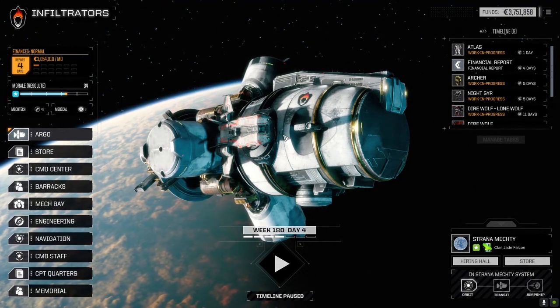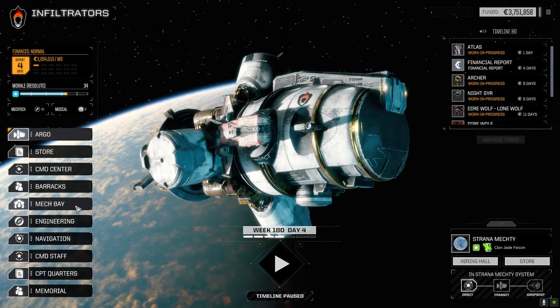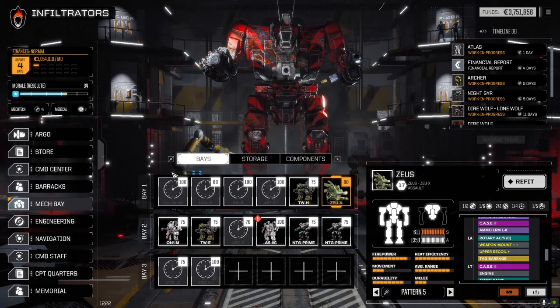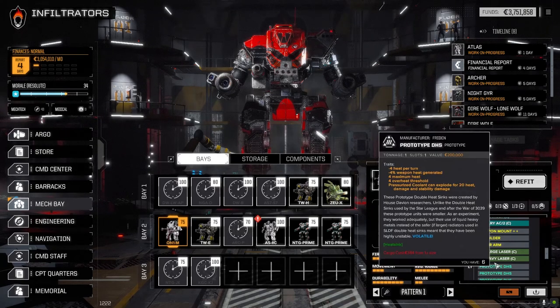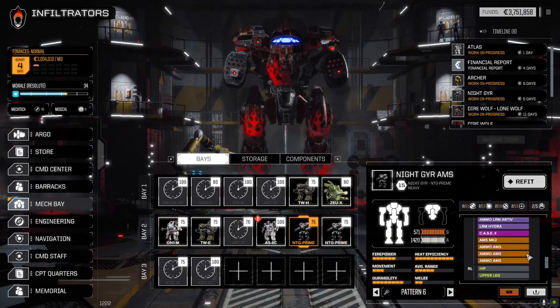Welcome back to another episode of Infiltration. Today is a third lance day. We don't quite have enough mechs to outfit a full third lance yet, but we have enough repaired to send into battle. We'll send Hellion in with them as well — she's got her mech back and is back from medbay. We're giving them the two Timberwolves and the Orion as the command mech, with two heavy large lasers instead of the wrist PPCs and the rotary. We'll round it out with the AMS mech.